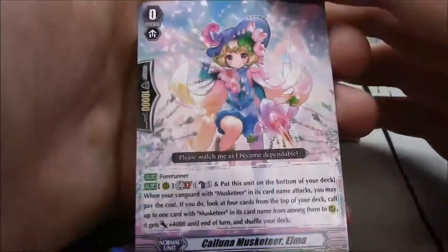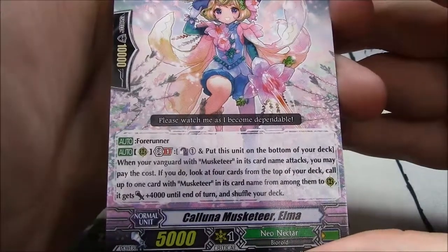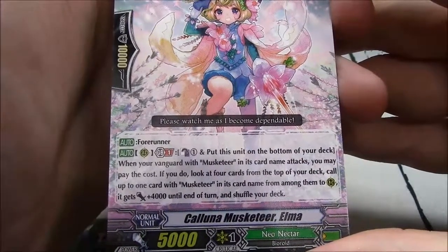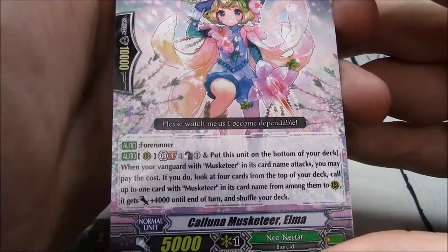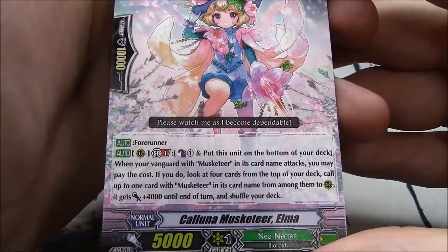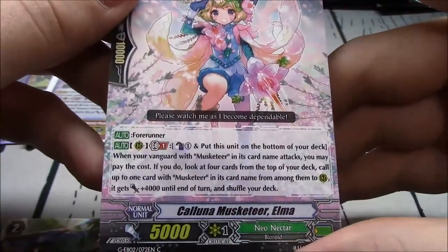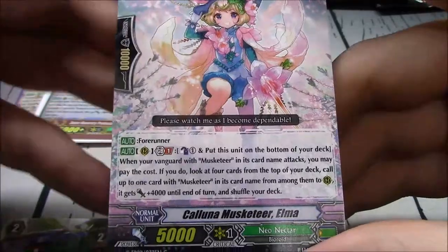Kaluna Musketeer Elma — forerunner, GB1. Counterblast 1, put this unit on the bottom of your deck. When you have a vanguard with Musketeer and your vanguard attacks, you may pay the cost — look at 4 cards on top of your deck, call up to 2 rearguards with Musketeer from among them. They get plus 4k until end of turn. Shuffle your deck.